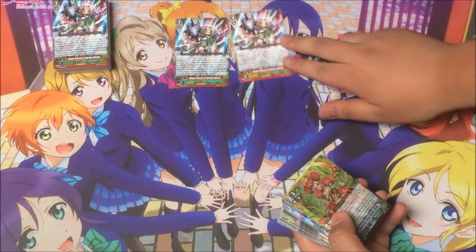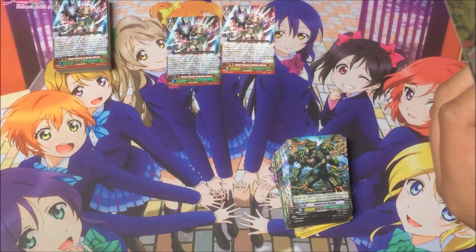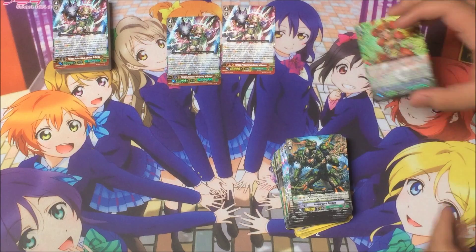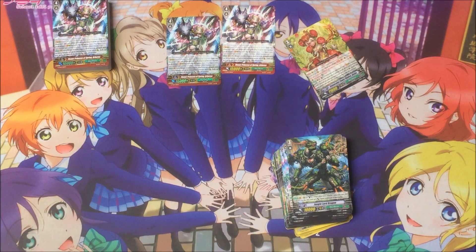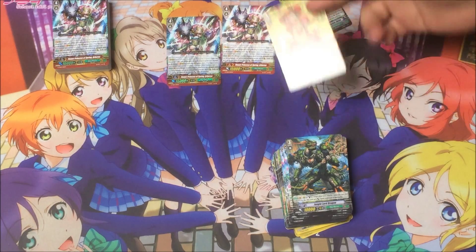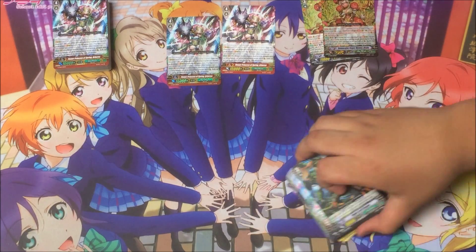This is our main card — Flower Maiden Asha. This is a complicated card. Its Generation Break 2 skill is: when it's Generation Break 2, all your units get a skill — they get plus 5k for every unit with the same name on the field. And its stride skill, when something strides over this, Countless 1: search your deck for another unit with the same name and it gets plus 2k.